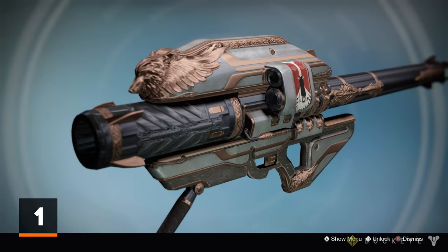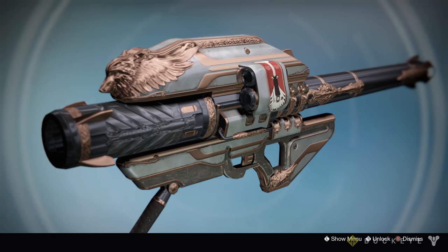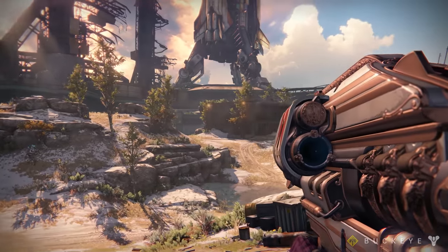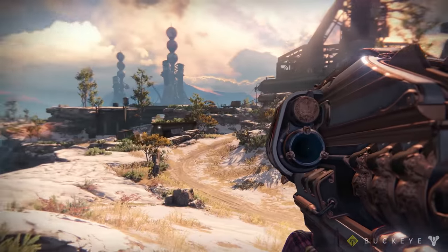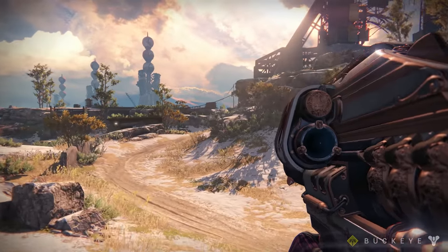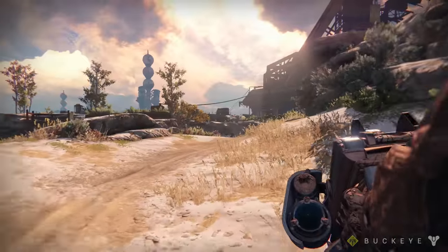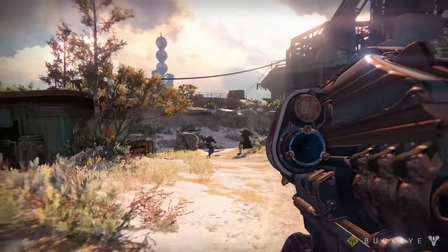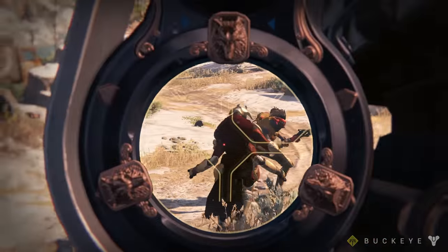And our number one spot goes to the Gjallarhorn. The Gjallarhorn was the crown jewel weapon in Destiny Year 1, and if you remember, there were tons of videos of people going nuts when they finally got the drop from the raid or a Crucible match. Here with Rise of Iron, this weapon is finally back. Now it may not be as useful as it once was, but that's like saying instead of it being freaking OP, it's now just a very good damage dealer on bosses in PvE, and a great weapon for getting heavy kills in the Crucible. The Gjallarhorn really is a great all-around big DPS weapon in Destiny, and make no mistake, this will not change in Rise of Iron.